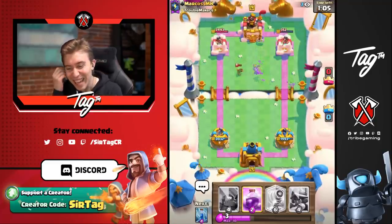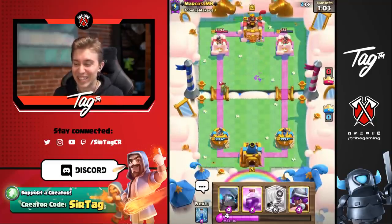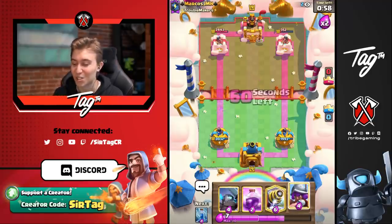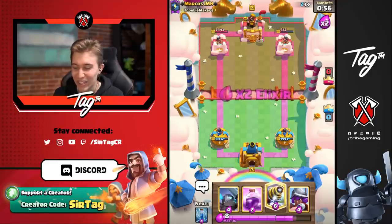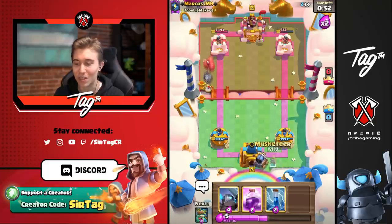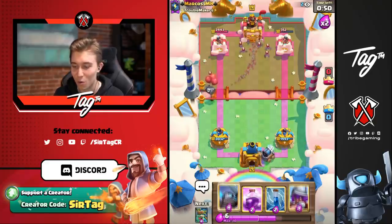I hit the Spear Goblins — that was ridiculously close. It is not easy, even if you have a bait cycle deck with so many cheap distractions for the Sparky, it's disgusting how much damage I can get. I can go in for a Musketeer and hit the Miner if he drops it in the inside corner as well, which I'm really looking forward to seeing.